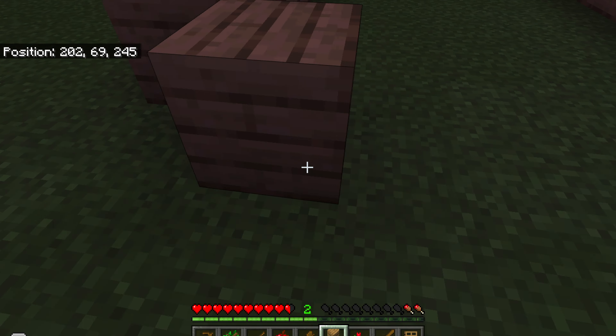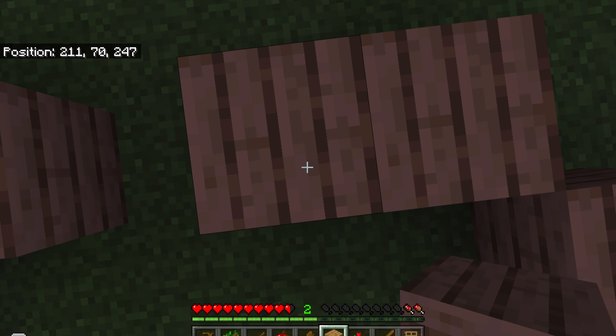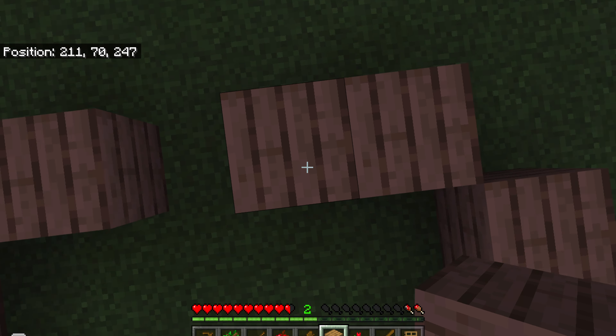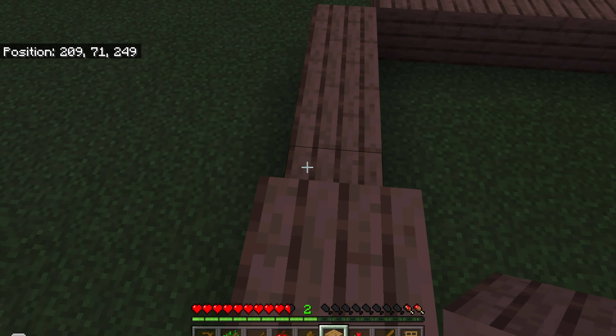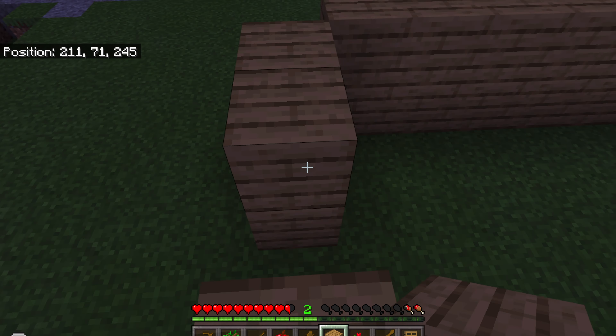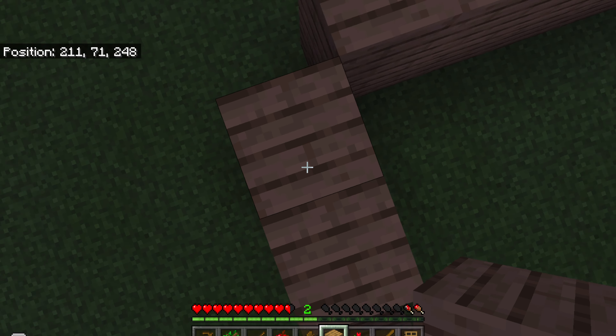First we're going to finish the back part. Next we're going to build the second layer of the house. I'm just going to follow the fourth layer of the house shape. The second layer of the house is done.